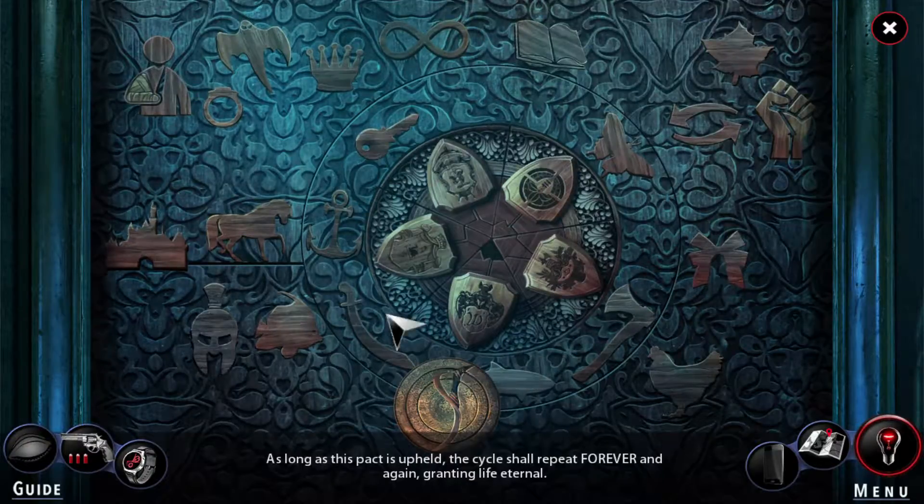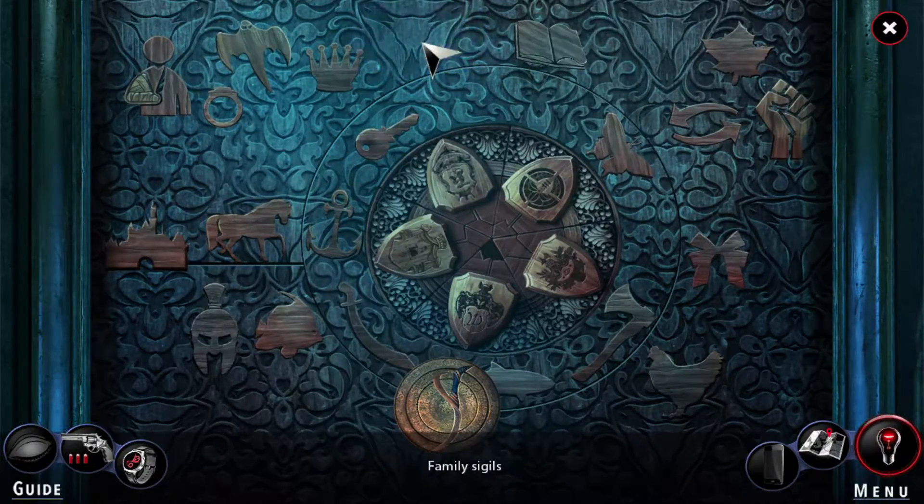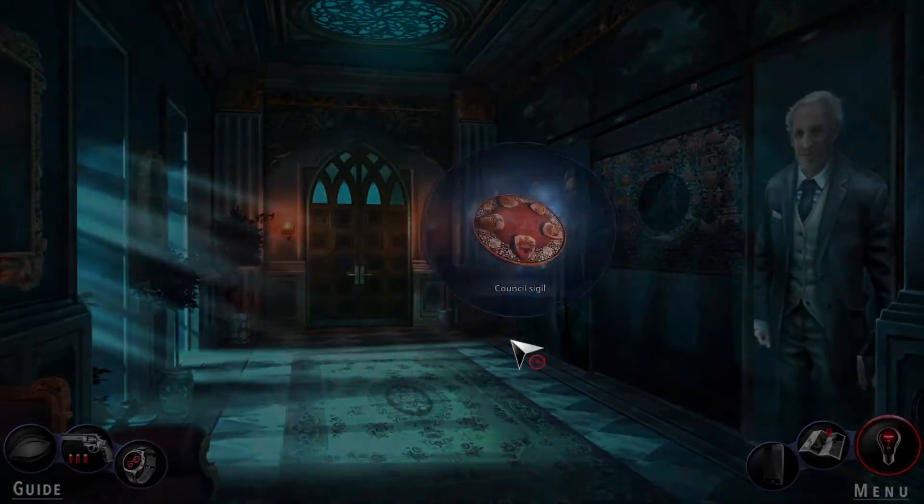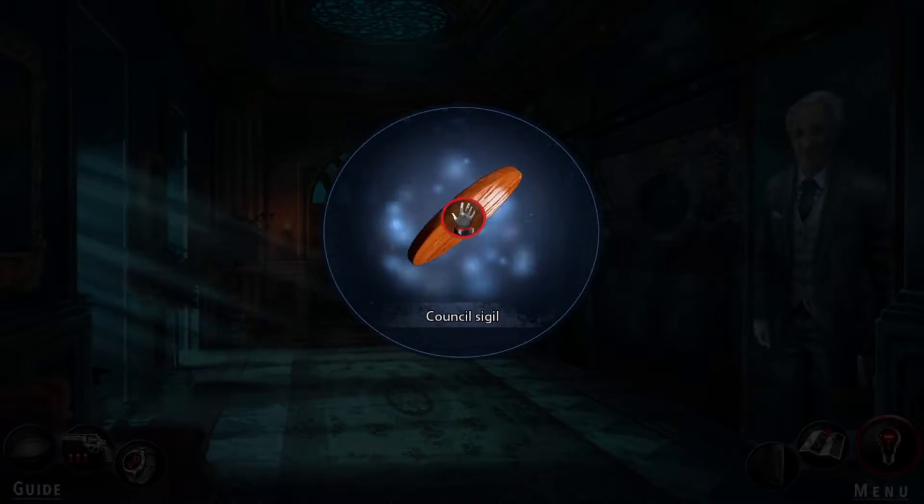As long as this pact is upheld, the cycle shall repeat forever, granting life eternal. There's a certain number of people — five different families. What indicates forever? Infinity probably. The family sigils — okay so these are what were important, not necessarily like... this is Whitman. The whole thing — interesting.